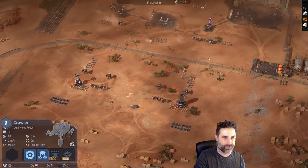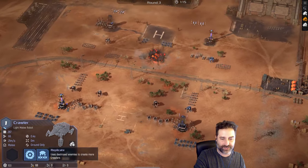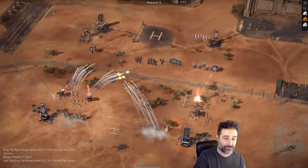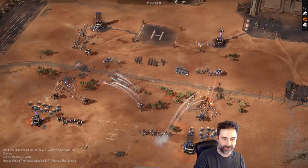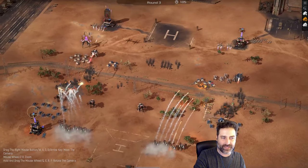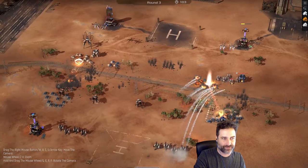The opponent made those crawlers even scarier — they have a new tech called 'replicate': if a crawler makes a kill, it produces another crawler from that kill. So it's all the more important we eliminate those crawlers. Meanwhile the AI isn't smart enough to deal with our flank, so we're just going to flank him every turn.